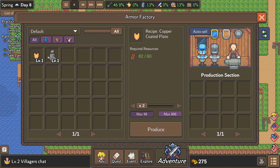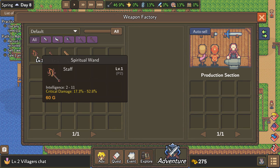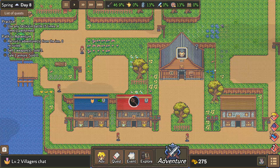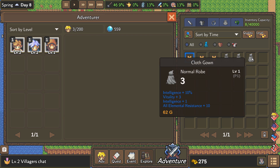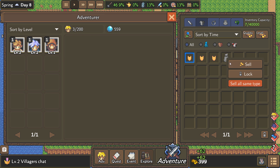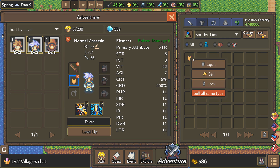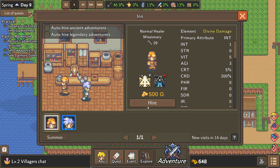What can I craft right now? Make me some more coated plates and some spiritual wands — I'm feeling spiritual right now. We've got nothing but normal robes over here, we'll go ahead and sell those off just to get some cash. Did anybody else notice that our inventory holds 40,000 items? Kind of crazy. We'll sell that for a little extra money, then go back and hire the healer.